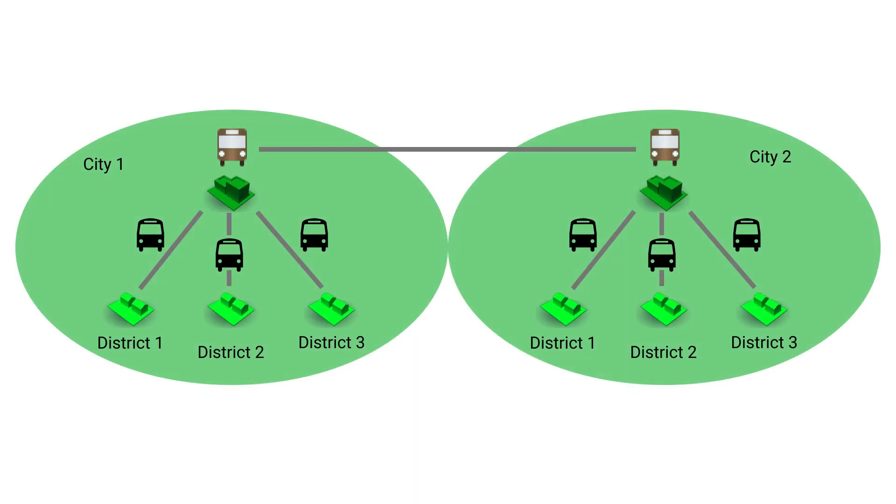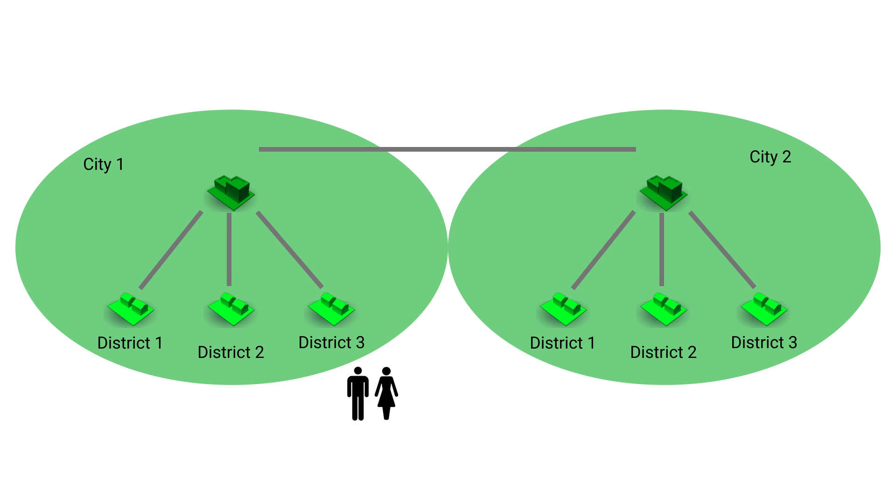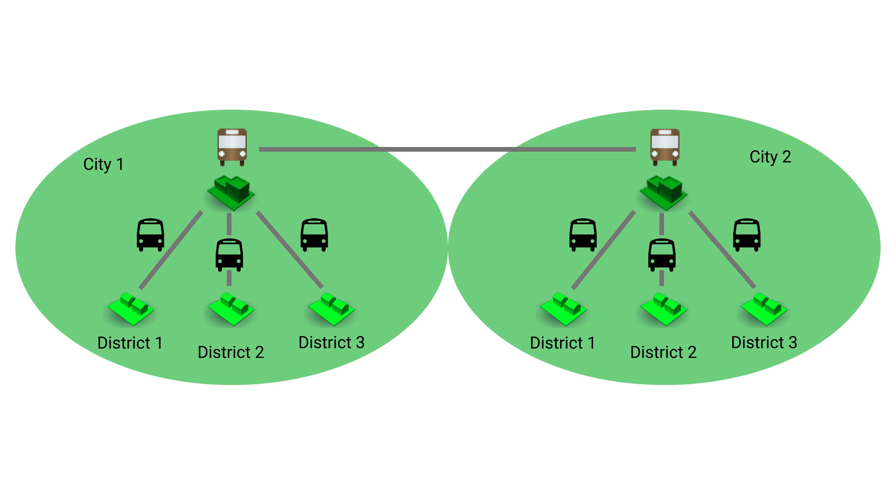Think of transportation as a network with a hierarchical structure. Let's picture an ordinary person going to work. He gives his wife a kiss, then walks to the local bus station. From there, the bus takes him to the local train station, which takes him to another city, where he takes the bus again and walks the rest of the way to the office. So as you can see, we move up and down the hierarchy. We move up if we want to go to another area, and we move down if we want to go to a specific location within the area. The size of the area depends on where you are in this network. Use different means of transportation to connect different sizes of areas — neighborhoods, districts, and ultimately cities.